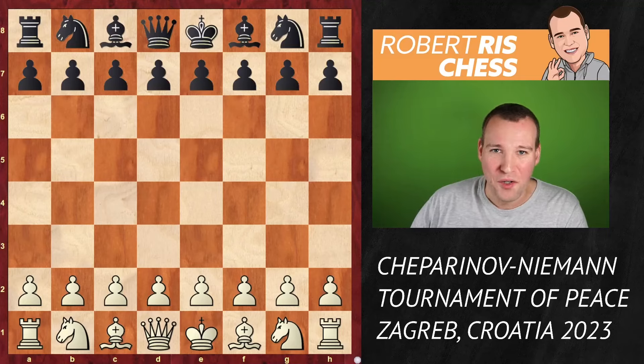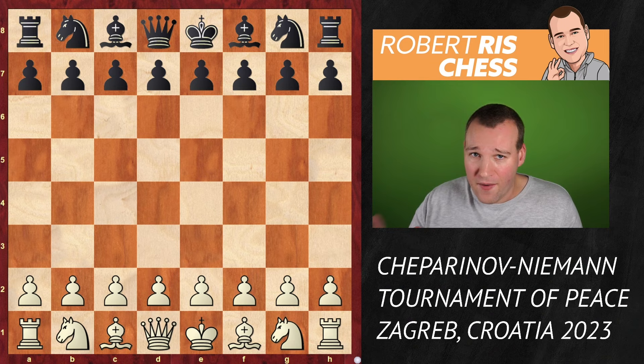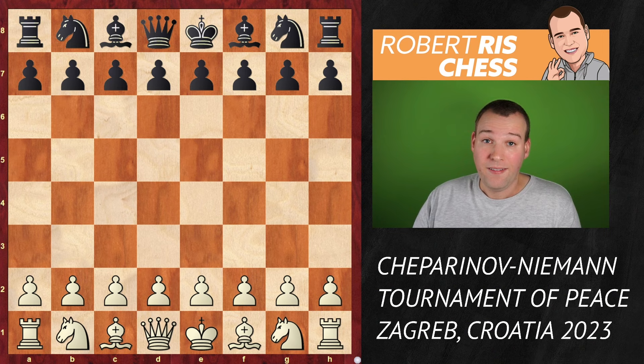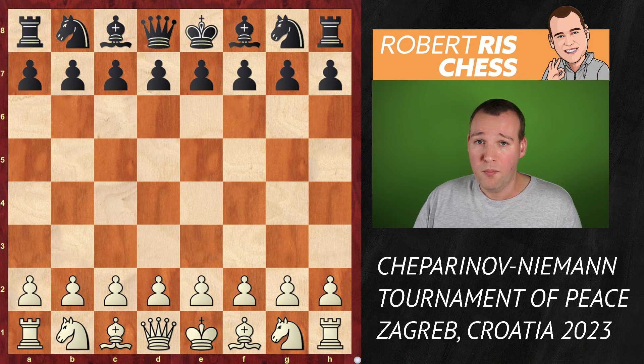Hans Niemann is on fire currently in Croatia. He is having a score of 4.5 out of 5, crushing so many grandmasters in a very convincing manner. It's interesting to see how he is going to play in the next couple of rounds, because if he keeps winning, by the end of the tournament he can reach a live rating of 2,700. That would be a huge accomplishment. Four more games to go, and in round six he's playing with the black pieces against top grandmaster from Bulgaria, Ivan Ceparinov. Let's have a look at that game.